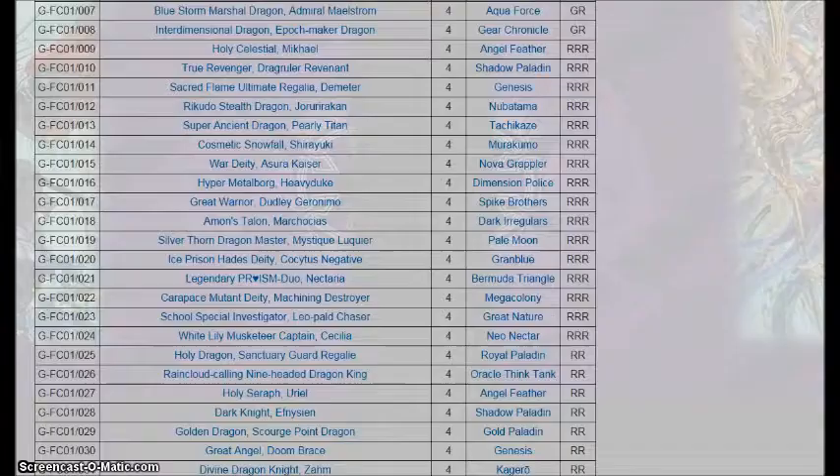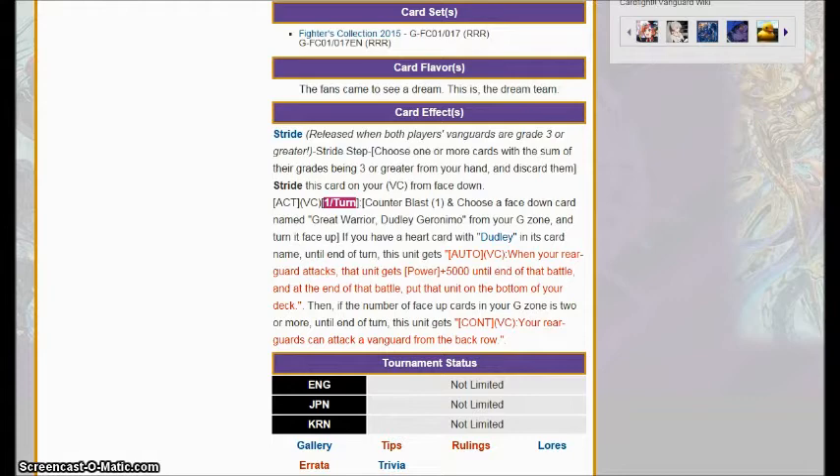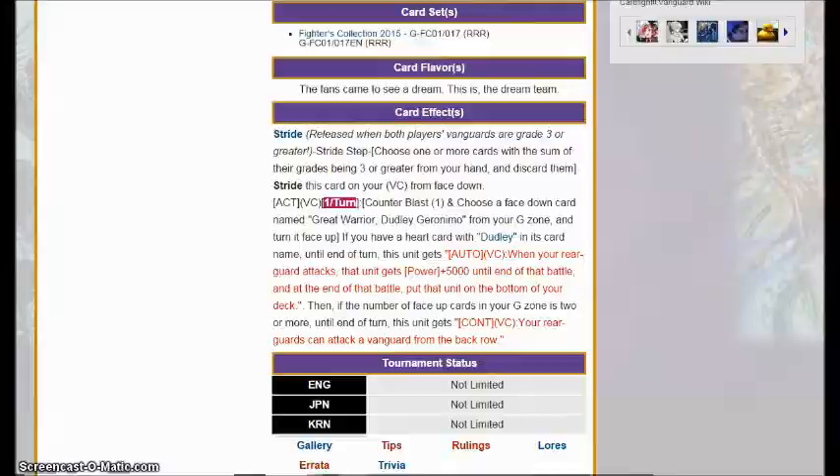Great Warrior Dudley Geronimo's effect is Counter Blast 1, choose a card named itself in the G zone and turn it face up. If you have a heart card with Dudley in its name, until the end of the turn you get an auto skill where when your rear guard attacks, that rear guard gets power plus 5,000 and at the end of the battle it goes to the bottom of your deck. Then if the number of face-up cards in your G zone is two or more, your rear guards can also make attacks from the back row. This is a stupid good card — all of your things get plus 5,000 power and your units can attack from the back row. The problem? Dudley. Looking at it right now, there's Dudley Emperor, Dudley Lucifer, and Dudley Moses, and Dudley Emperor is the only one I even remember being good. Good card, but it's locked to Dudley.